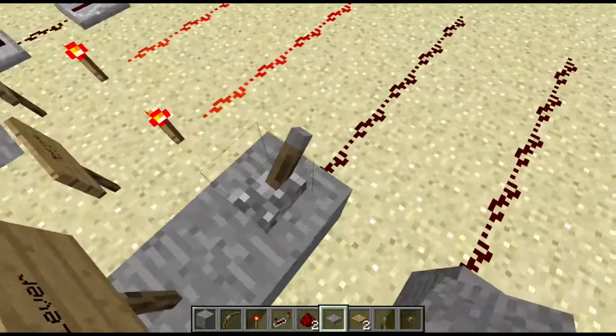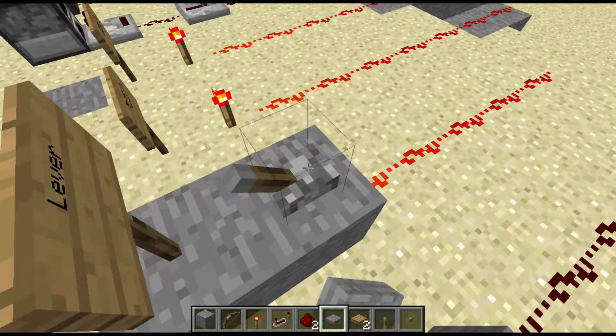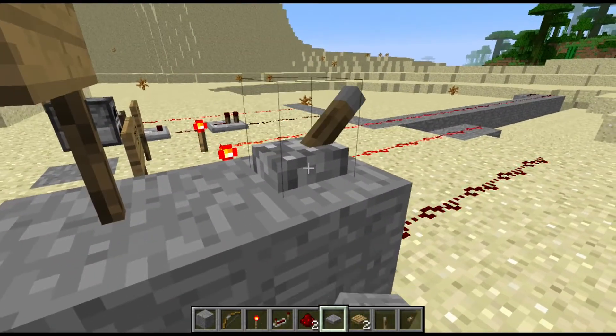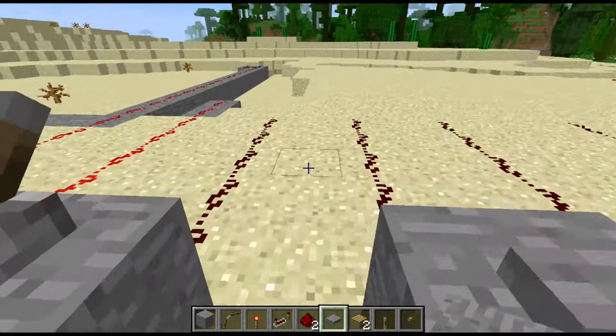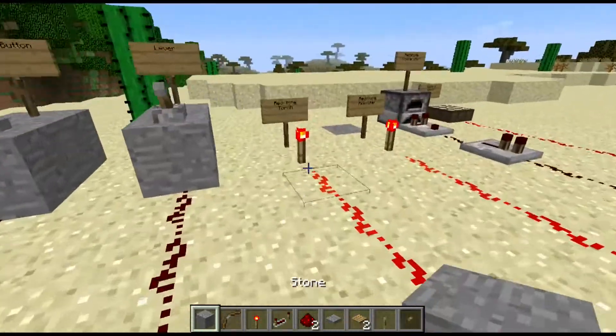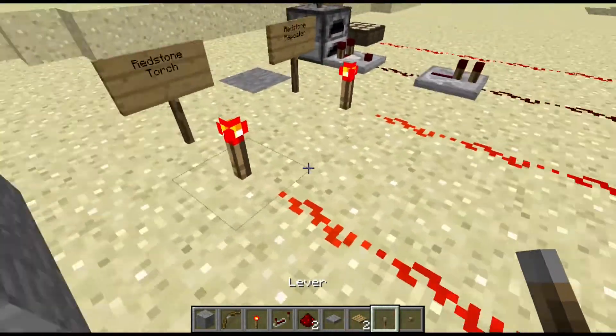Let's move on to the lever. The lever is pretty much your off and on switch for redstone. As you flick the switch by right-clicking on it, it just emits the signal on or off.